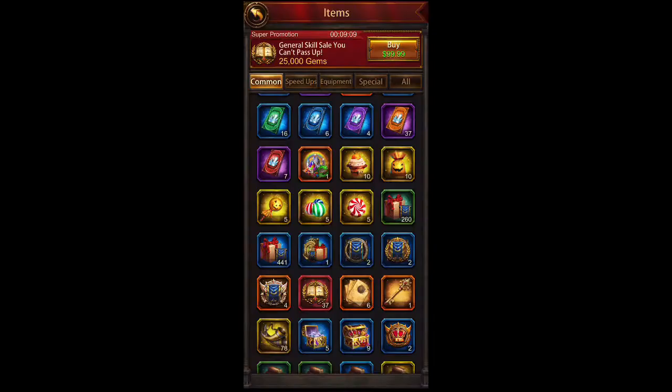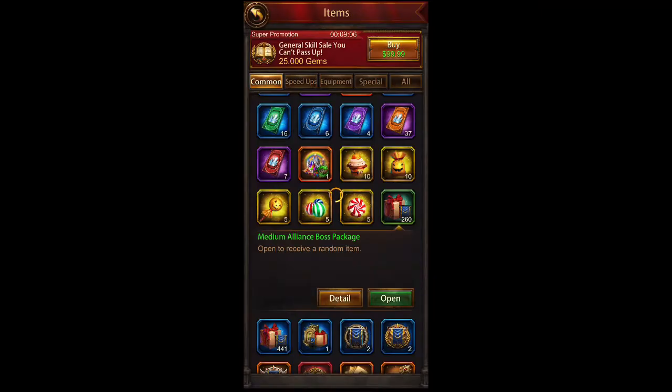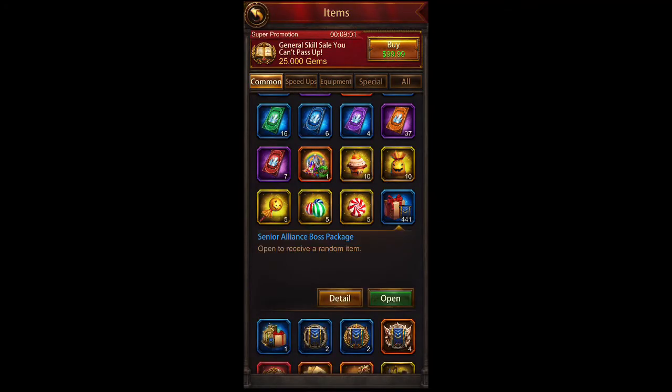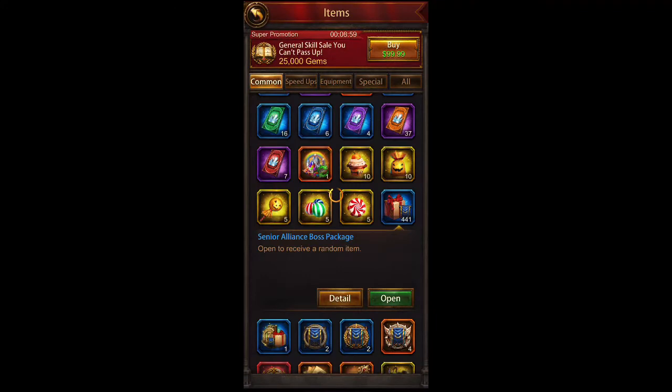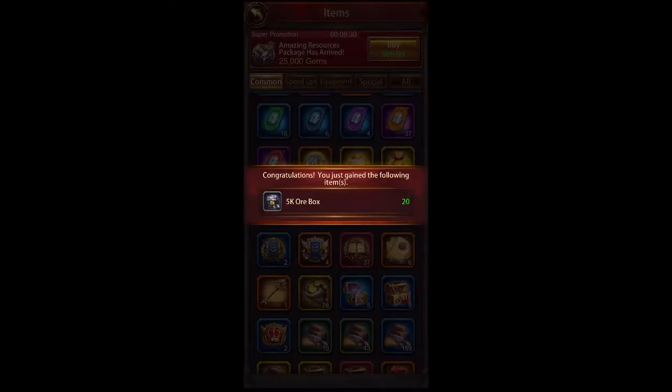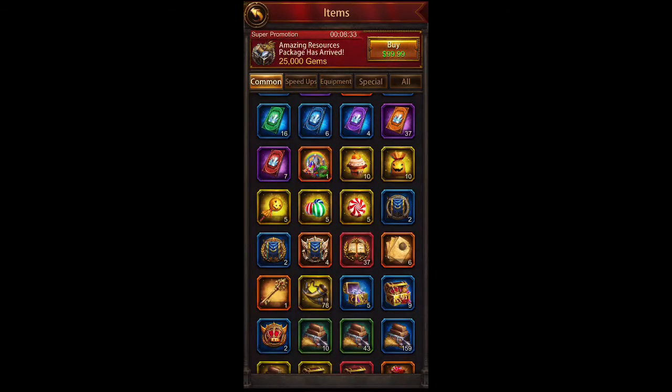We're going one by one here. Medium alliance package — with the small, medium, large alliance packages, or senior packages, the reward type is increased. I love material chests — good for crafting, feeding your dragons. I love the speed-ups, one-hour speed-ups, and of course the resources. We got 20 of the 5,000 ore boxes — that's a great one, so I just gained 100,000 ore on that. Another iron alliance package, and we'll do a bronze and a platinum. Based off the level of the package, you get better rewards.